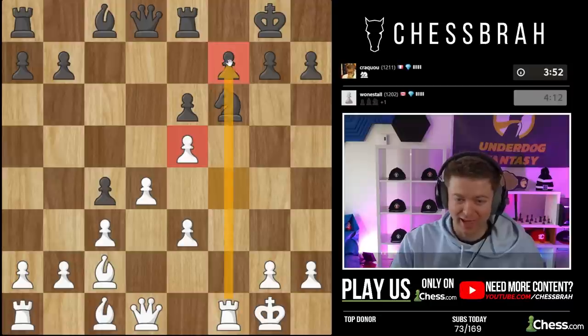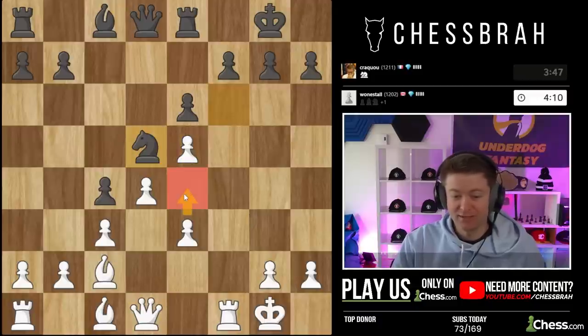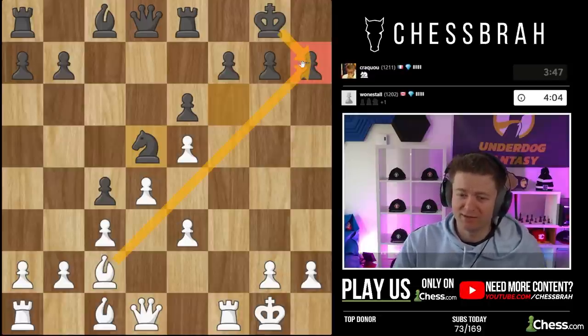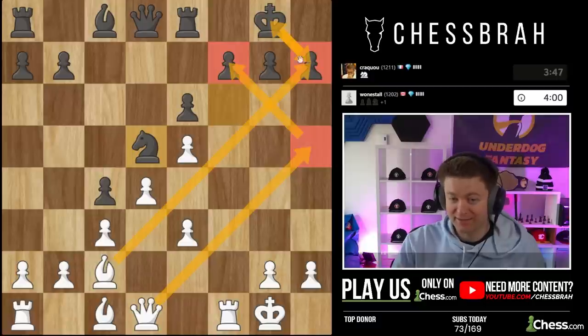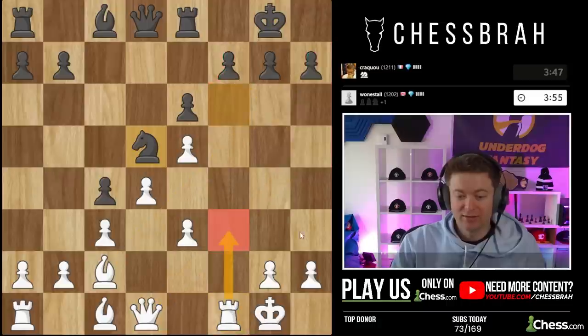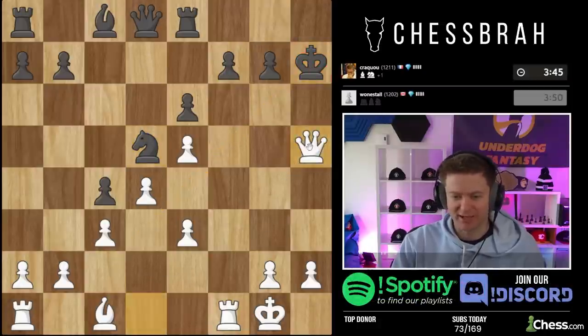Let's put our knight on e5 — it hits this pawn, and of course we'd love for him to take so we can take with the f-pawn and open up our rook. E4 is a decent move to get the queen out, but in this case I'm looking at bishop h7 takes, queen check there, queen takes here, and then rook f3 to h3 — I think we should be delivering mate. That's how quickly... plus we already know we're going to get a brilliancy for that.